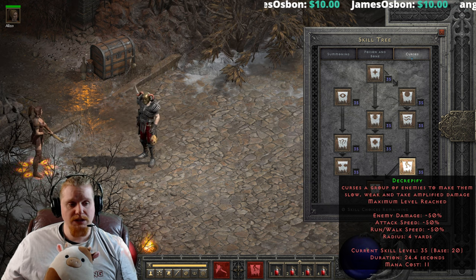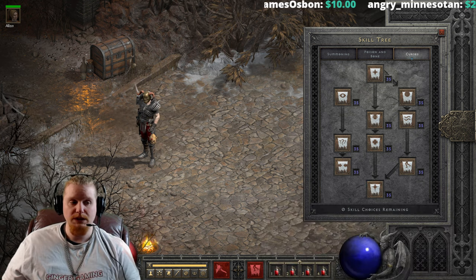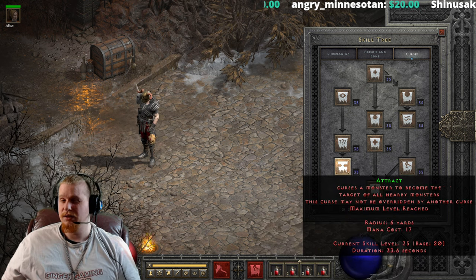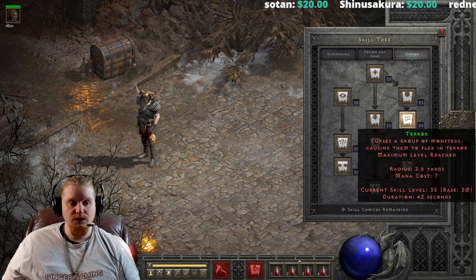There are very few curses that I do recommend actually putting points into, like Lower Resistance — if you're going to build Lower Resistance, you probably want more than one point. Attract is also one that can be useful with more than one point, simply because it increases the duration, and the whole purpose of it is to gather attention for as long as it can.